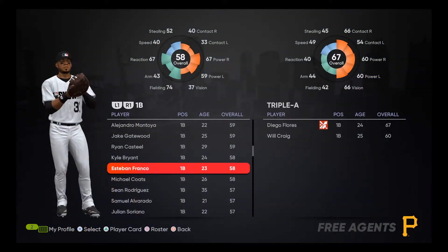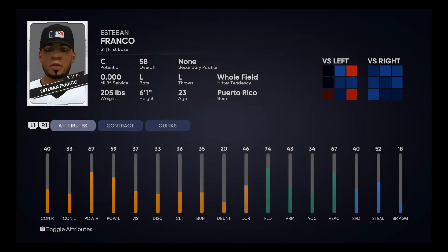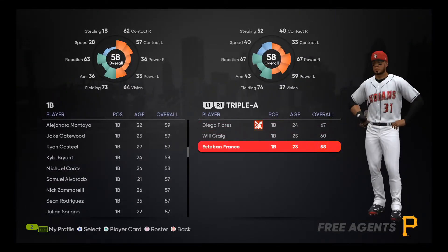The next guy we're signing is 23-year-old Esteban Franco, 58 overall — a pretty cheap guy. He has a lot of natural pop against righties and is a pretty good overall first baseman. Puerto Rican born, only a C potential, but that could change and jump up. He can hit a couple over the wall for us in the minor leagues and give us a little depth in our organization. Let's sign Esteban Franco — he'll move to AA. A nice signing for us.